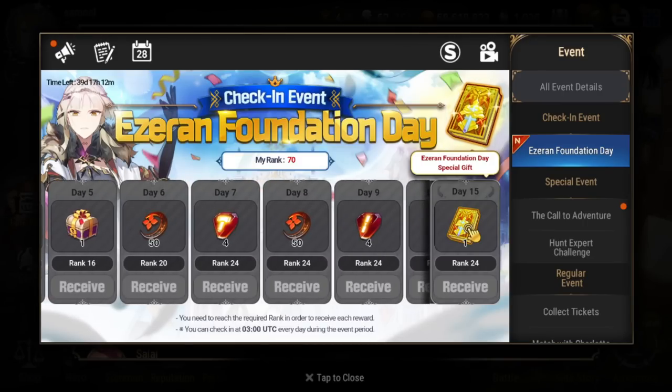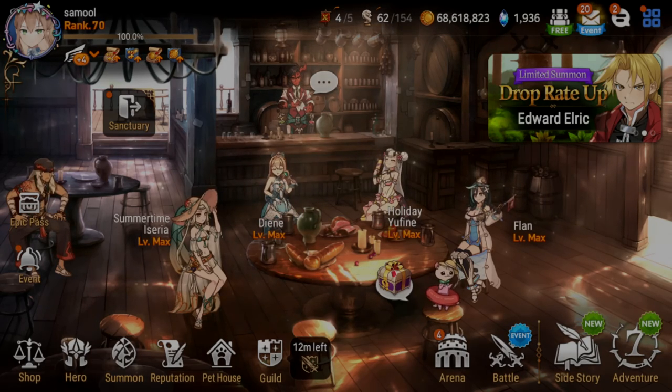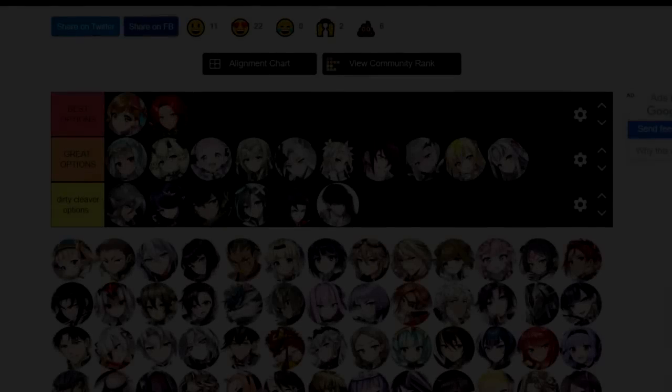That's how you participate in this check-in event. If you started a little late, it's okay — there are 40 days left shown at the top left, so even if you start 20 days from now you can still complete it. Don't feel pressure to log in every single day if it really interferes with your life, but it's a really easy thing to do — just press a few buttons to check in.